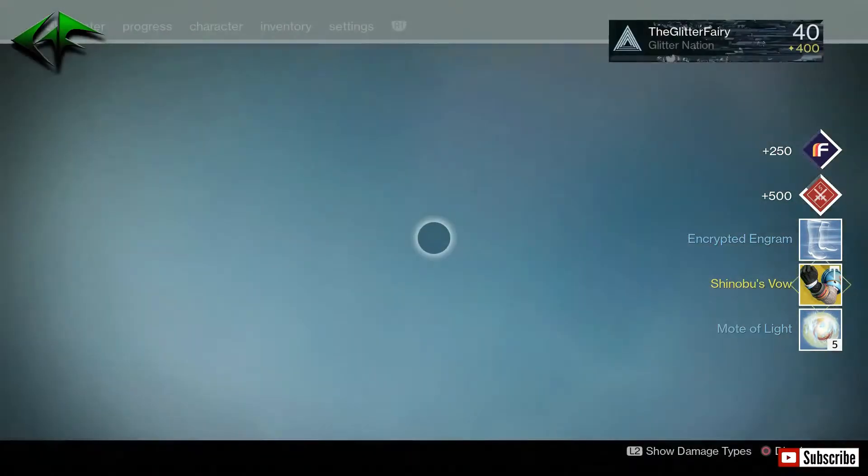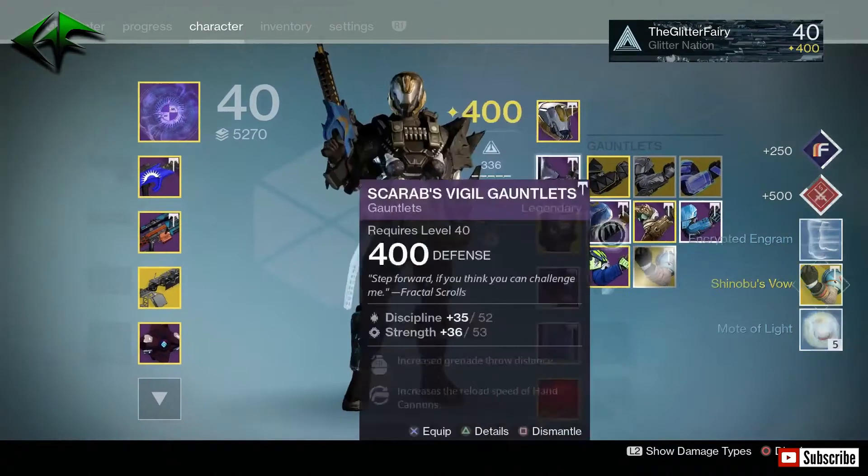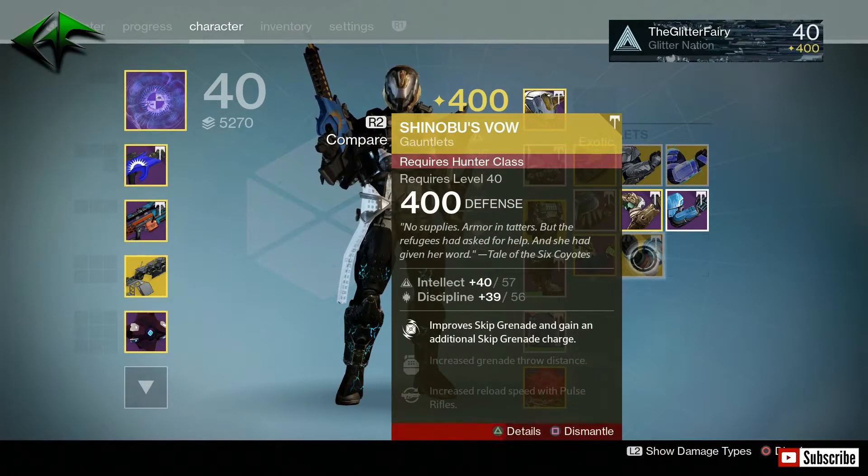Next bounty is Shinobu's Vows — nice. I already have the Shinobu's Vows, so I can go ahead and get rid of those so nothing goes to my Postmaster.